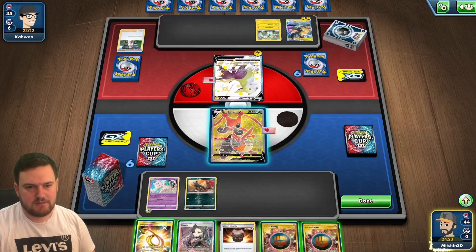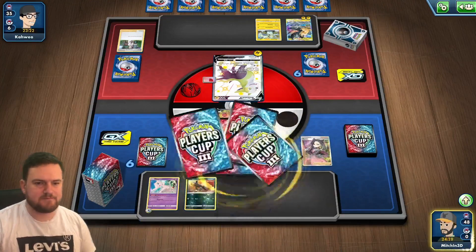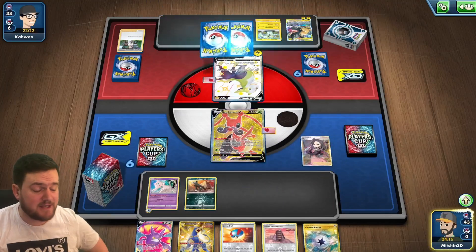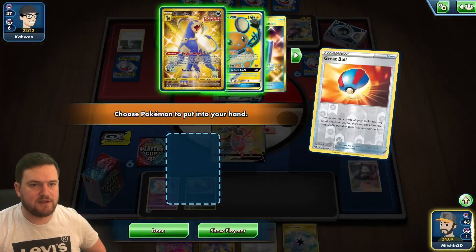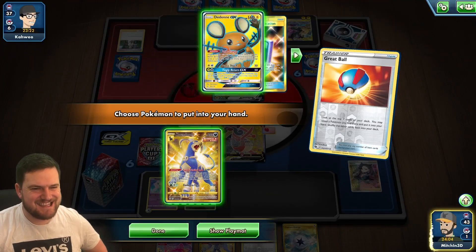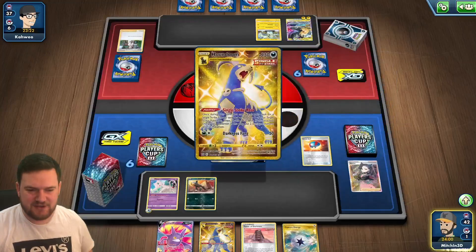Not a great card to top deck there — we can just Marnie away. Hopefully we can get some stuff going. We have a Great Ball, a Houndoom, a Crobat — we've got a lot of stuff to work with here. A second Houndoom isn't ideal but I'll grab it. Actually, let's get the Houndoom. This is not ideal, but we can do a couple of things — we can trade that Houndoom away later with the tower.